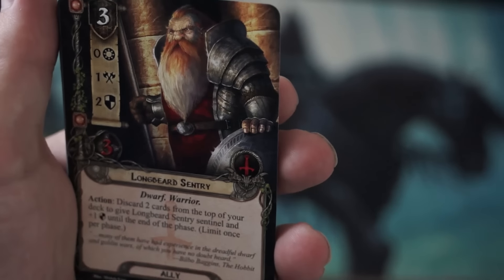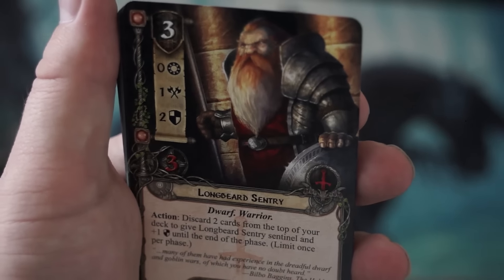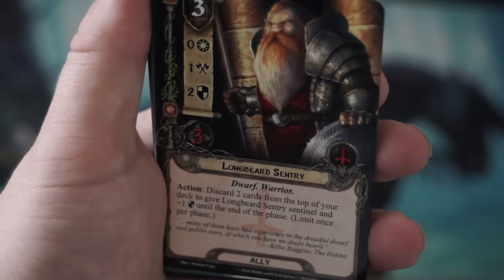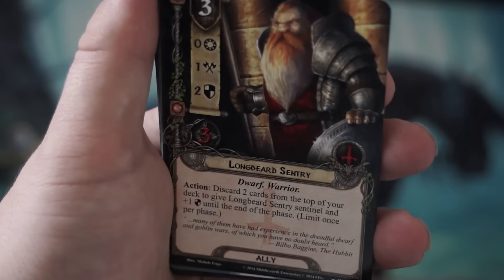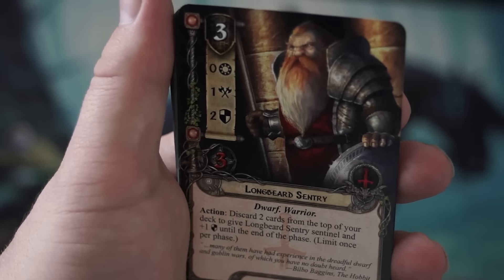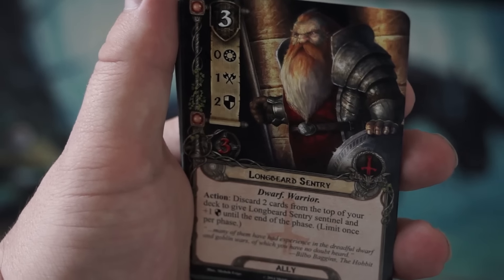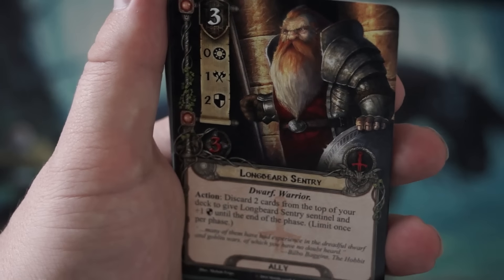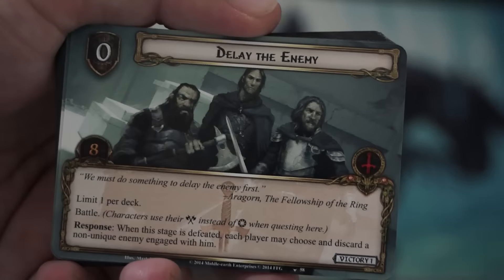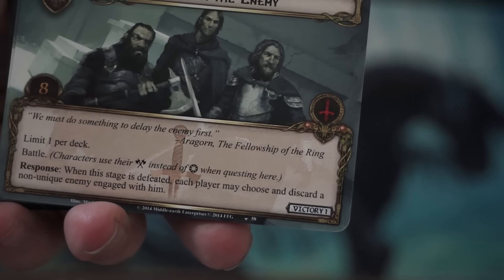The next card is a 1-cost Leadership event. It's a signal card called Dunedain Message. It enables you to take the action where you can search your deck for a side quest, add it to your hand, and shuffle your deck. Some of the side quests are extremely powerful and useful. No doubt in this adventure pack we will probably see yet another side quest, so this is a good way to tutor side quests out of your deck and into your hand.